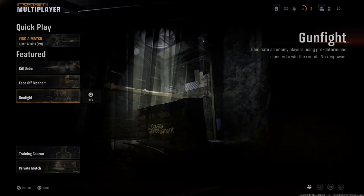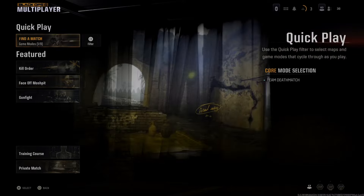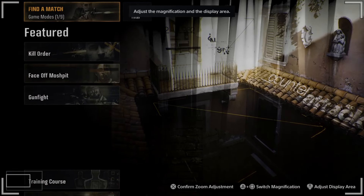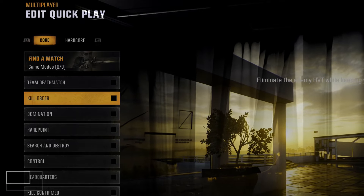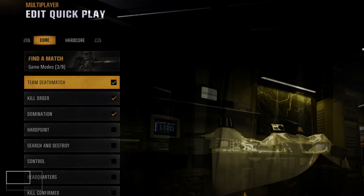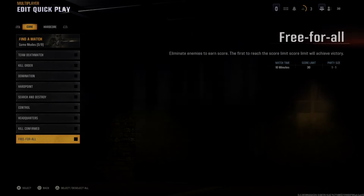Hey everyone, this is Tim from Your 6 Gaming, and today in this video I'm going to show you how to only play Free for All under matchmaking in Call of Duty: Black Ops 6. If you look up top there are nine different game modes selected — I have one of nine selected — but you need to go to the filter and unselect everything else. You can press the triangle button as a quick way to deselect all the other game modes.